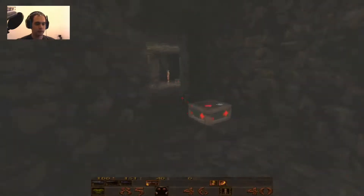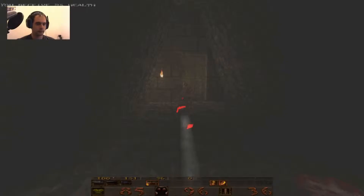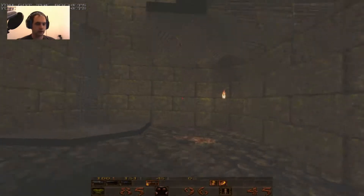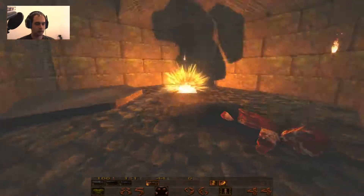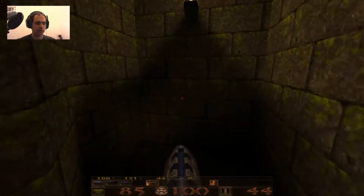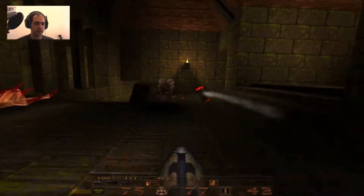Now we need to go to this place and deal with the zombies using grenades. That guy just fell because of the splash damage. Now he's dead. Once we're in this elevator, we kind of complete a second circle — it's a circle inside a circle. We come back this way.